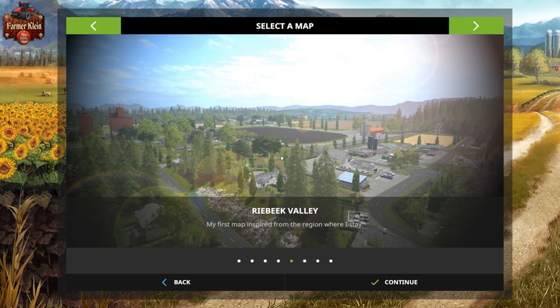Hey everybody and welcome back to another map first impressions video. Today we're going to take a look at Rybeck Valley. This map can be found over at modhoster.com. The description says: welcome to Rybeck Valley, a map inspired by a real place where the creator stays in South Africa. Enjoy farming in one of Cape Town's well-kept secrets.